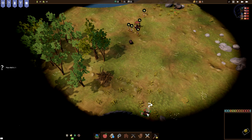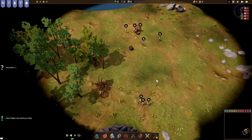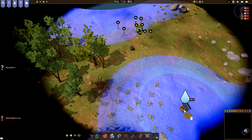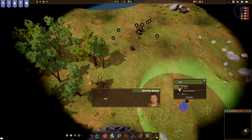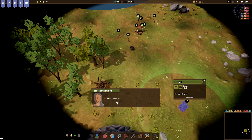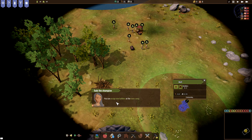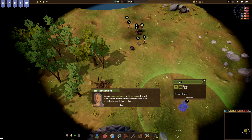Over here we've got a question mark — three refugees wait to join your village. Accept. Now some refugees have joined your village. Did I place the well? I didn't. There we go, now the well is slated to build. We need to make sure some of the villagers are assigned to their proper tasks. We need a dedicated builder to dig that well. You can assign new builders at the town camp. They will carry whatever materials are needed to the construction site and make sure the job gets done.